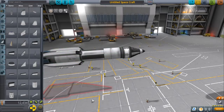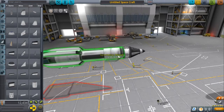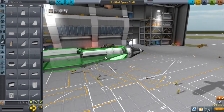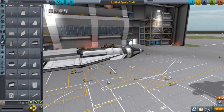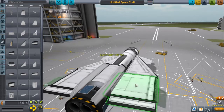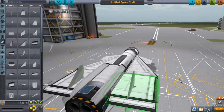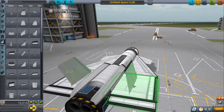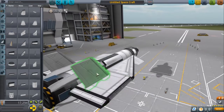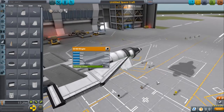Next, we'll grab the AV-R8 winglet — turn off radial mode and put that on. We'll put this part back on, then grab those winglets yet again, turn off radial mode, and add them on the sides. We'll go ahead and turn off roll and turn off pitch for these — we want these only to be used for yaw. And in the front we'll also turn off roll and turn the authority limiter up.